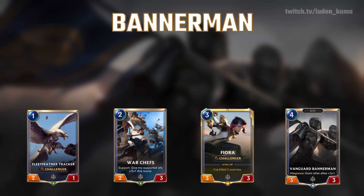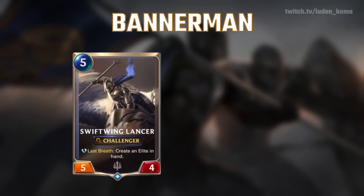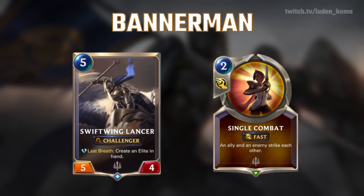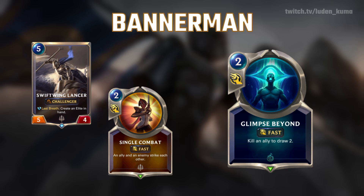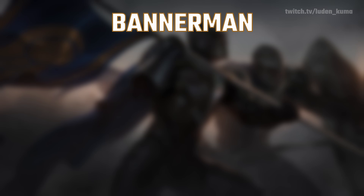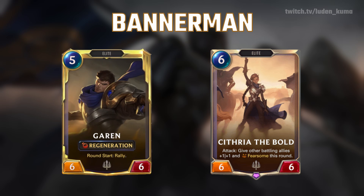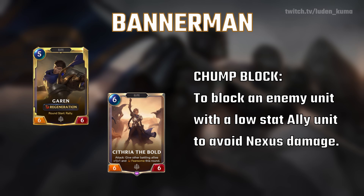Anytime they go to clear one of your units, you want to use Prismatic Barrier or Repost. If they drop an important unit that wants to sit in the back and generate value such as Karma, you can use anything between your challenger units or Single Combat in order to take them out. You can even use Single Combat to deny spells such as Glimpse Beyond. And if they ever play AoE board clear such as Ruination, you hit them with a Deny. As you get into the late game, you have your heavy hitter cards such as Garen and Cythria. These cards will allow you to either get Rally from Garen, which will allow you to attack more than one time in one turn, giving you that game-ending punch, or the Fearsome and the buffs from Cythria, making it extremely challenging for control decks to chump block incoming damage when all your units have Fearsome.